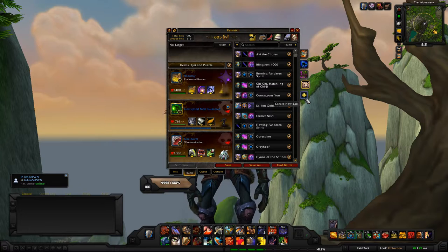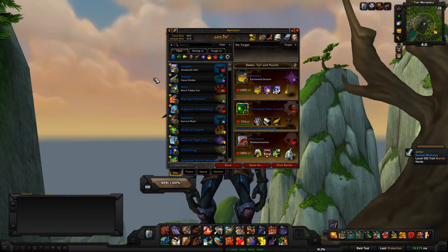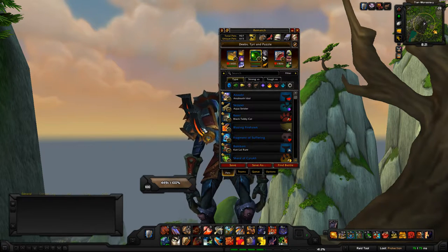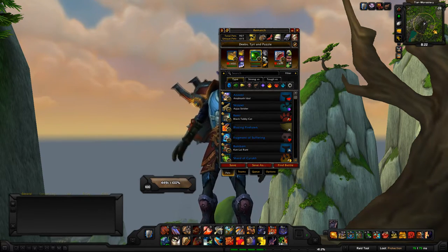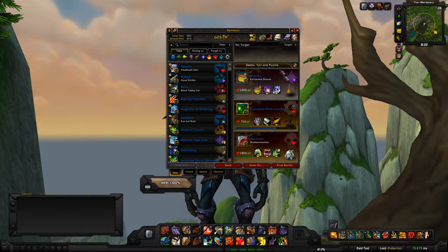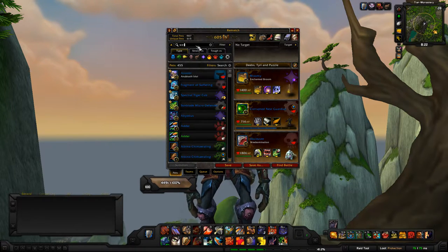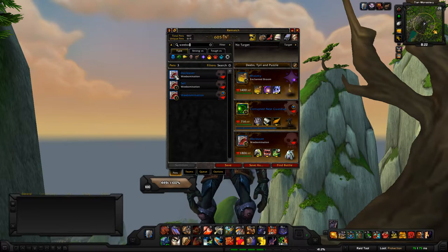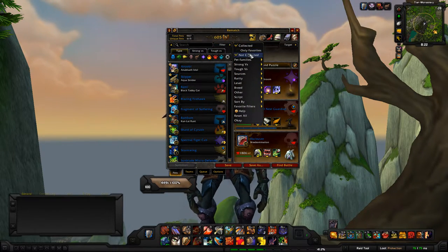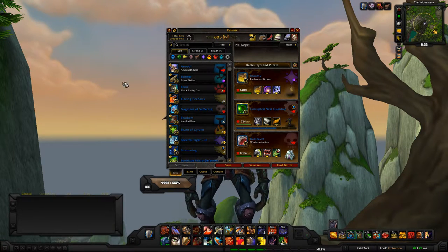We'll walk through how to do that as well — it's very simple. The first tab is the Pets tab. If you don't want it wide like this, you can undo that so you don't see the big pet team section. I personally like it that way so I can see the big picture. In the Pets tab you can search for your pets — for example, searching for Weebomb — and you can filter to show only ones you haven't collected.